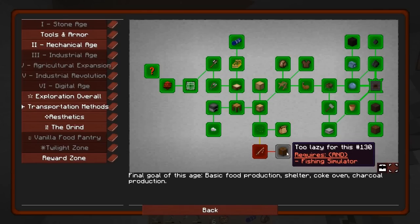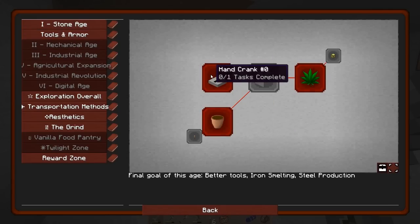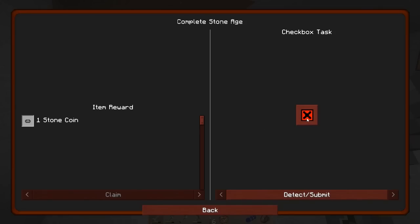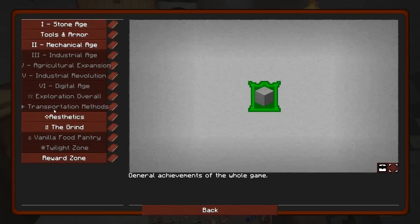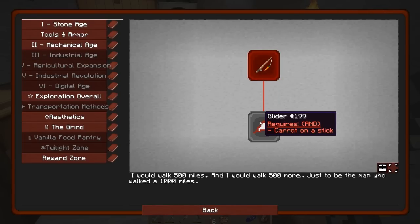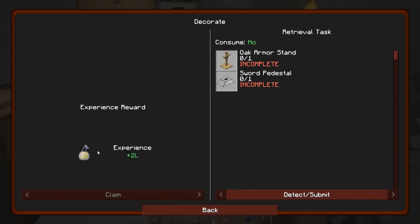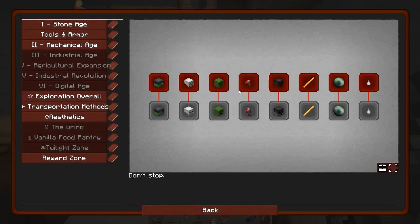I'm curious about this next part — progressing through to Better With Mods. We're gonna be getting things like hemp, the hand crank, which I'm very excited to check out. This is a free pebble to play with. And the glider! I would walk 500 miles. Oh and these give you XP — I like his decisions on what to give for quests, very nice.